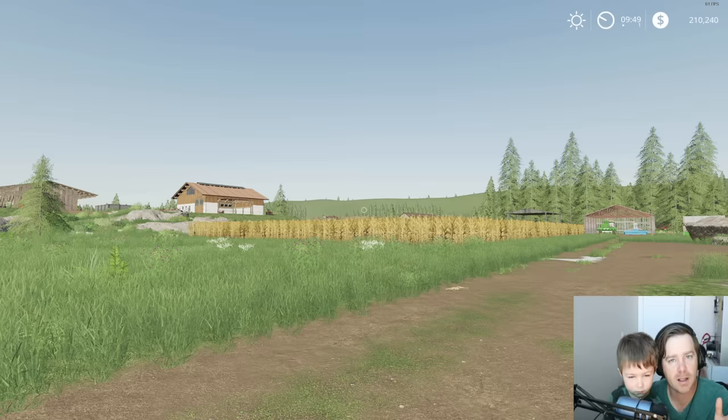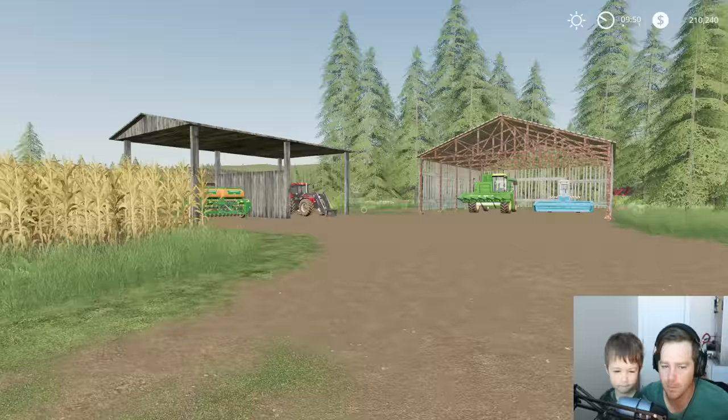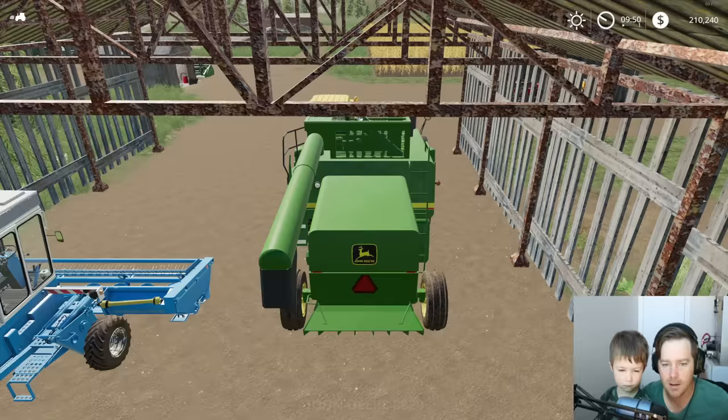Ready to get started? Where do you want to start? Just start harvesting right quick. Okay, we can get started harvesting and then we'll go grab our horse. And then maybe we'll cut some hay with that blue cutter as well. But let's get the harvesting going and then we'll see where we go after that.